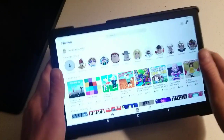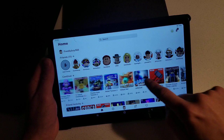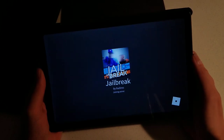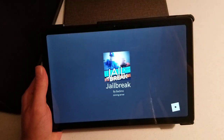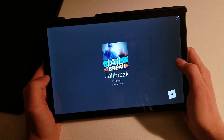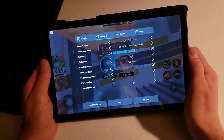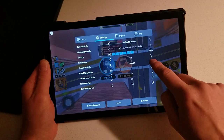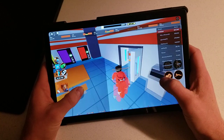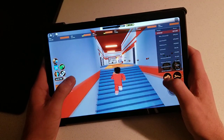Now let's go to the A7 and do the same thing. Let's start off with Jailbreak since it's the first of the three games I just showed. As you see, it takes a bit longer to load of course. I'll show you guys the graphics — it's on automatic. I will turn this up all the way to do a fair comparison. So definitely a bit more laggy, as you can see.